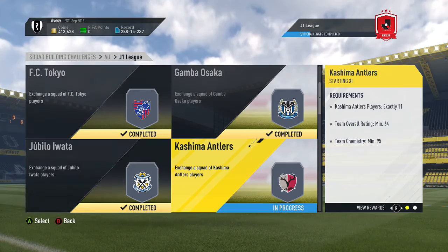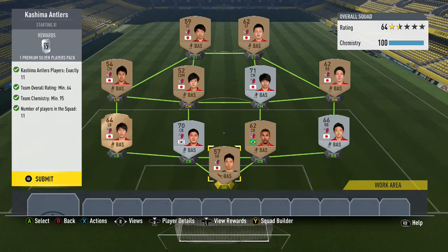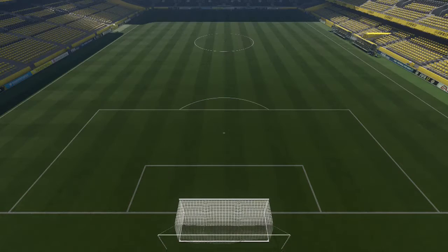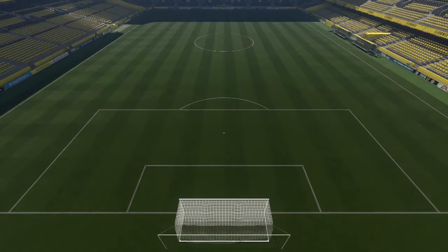We're on to Kashima Antlers — I'm pretty sure they've been in a squad builder before, like a marquee matchup or something. There are three silvers here. If you have the time you could probably find lower-rated silver players. Sorry about my throat, it's a bit sore. We'll carry on with Kashiwa Reysol — 64-rated needed, three silvers.